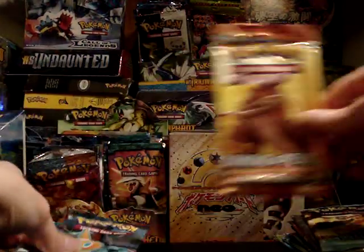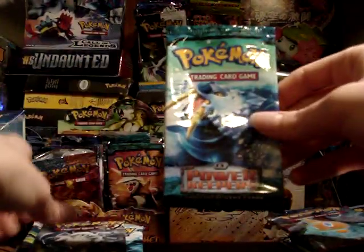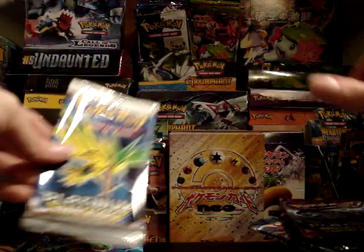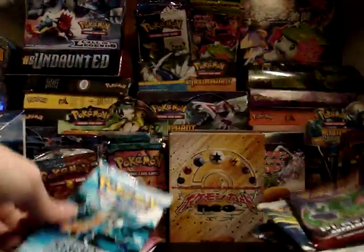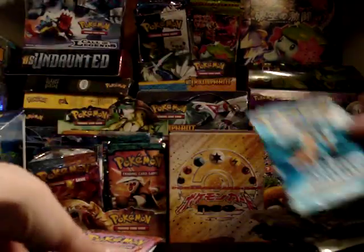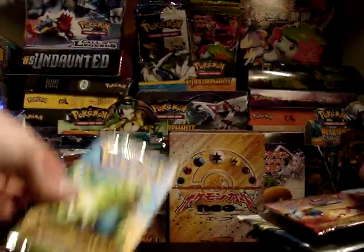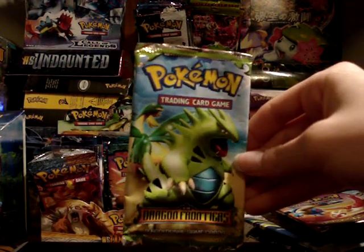Garchomp Mysterious Treasures, Rotom Rising Rivals, another Walrein from Power Keepers, Absol from Supreme Victors, Zapdos from Arceus, Rayquaza from Supreme Victors, Charizard from Crystal Guardians — I have this one but the one I have has some damage to it so I'm going to swap that out. Latios and Latios from Dragon Frontiers, and another Tyranitar Tropius from Dragon Frontiers. I really like the old school packs.